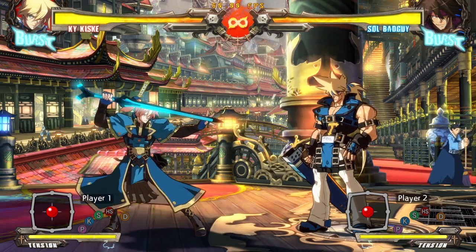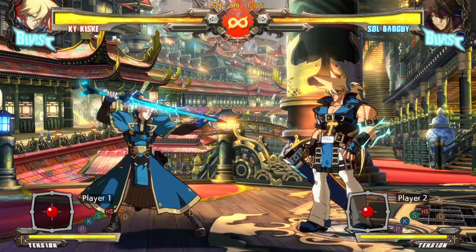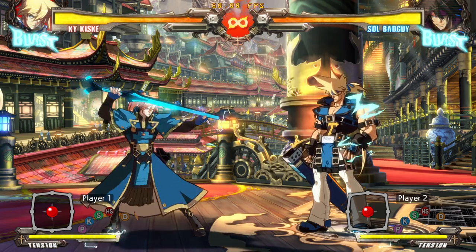Ky is a very well-rounded character in Xrd. He's very strong and plays a very basic game. He is a pressure, tick-throw kind of character who can also transition to zoning with his fireballs. He also has one of the most basic but one of the strongest Okizeme options in the game, which is very easy to set up and very easy to run. If you can learn how to get knockdowns and start playing Ky's oki game, you can play this character.